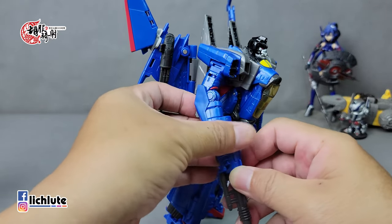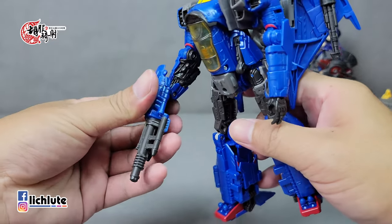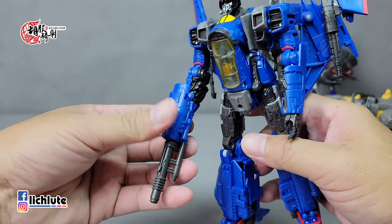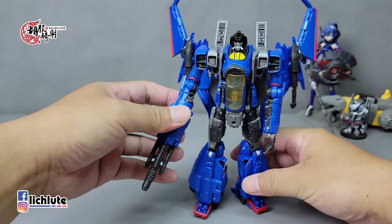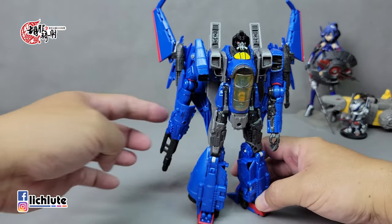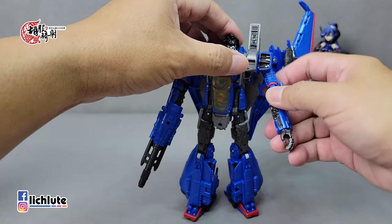然后往上翻转180度，翅膀是可以往上挑起来的，枪炮要往下还是往上端看个人喜好，照理说应该往上，但其他几个我都往上了，这一款就特别给它往下吧。脚踝有一个接地，我们暂时让它展开一点点看起来比较威武，武器扣上。要强调的是我这一款右手的肩膀关节是比较偏松的，连枪都举不起来，这是太糟糕了。